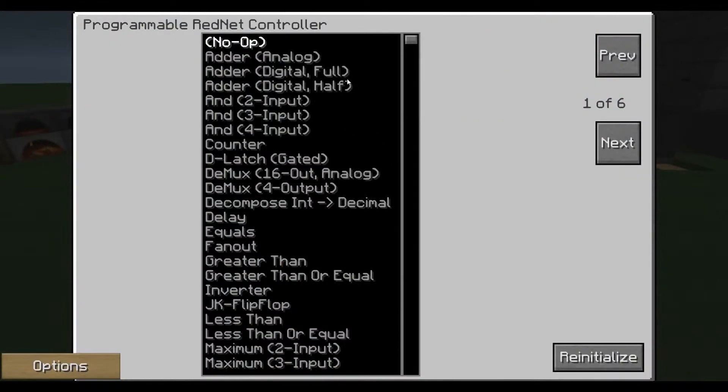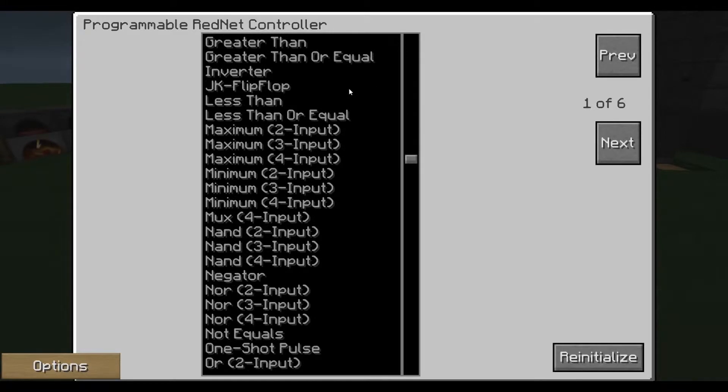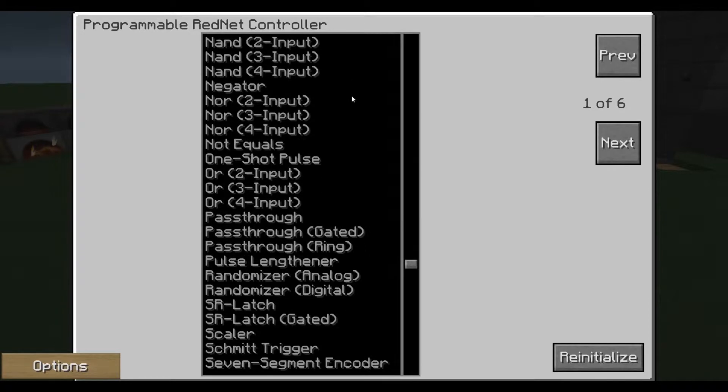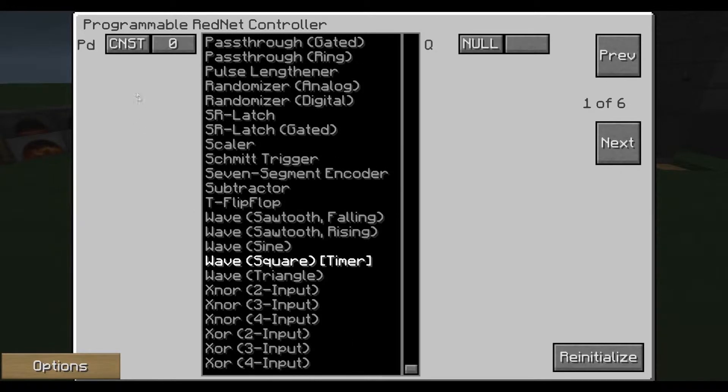So we go into here, and like I said this guy will blow your mind with the stuff it can do. I know the basic things like the NOR gates and the AND/OR gates. But we're going to scroll right the way down until we get to our wave square timer. If you click on that you'll get some options up here. Now we want to leave this as CNST — which is constant. You can single click this to go up a unit at a time, or right click it to go down a unit at a time, or you can middle click with your mouse button and it'll go up 16 at a time. We want to set this at about 90. I'm not 100% sure what each unit equals time-wise — I think one click is half a second perhaps. But we're looking for about 90, and you can play around with this time to find the best time for you.